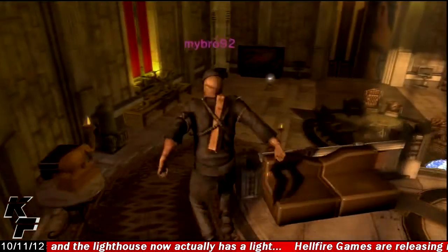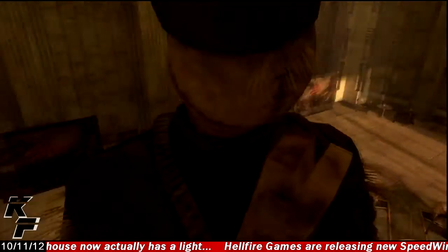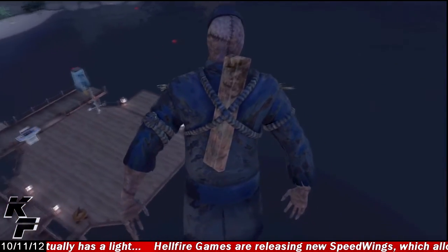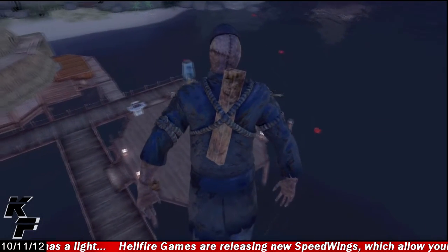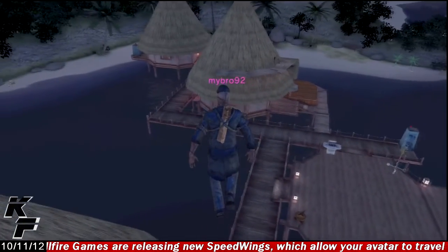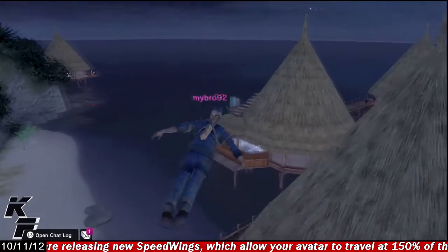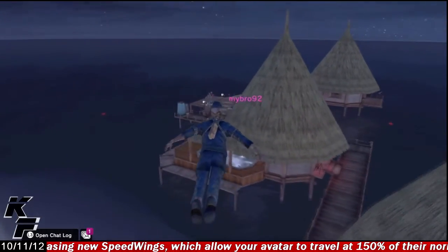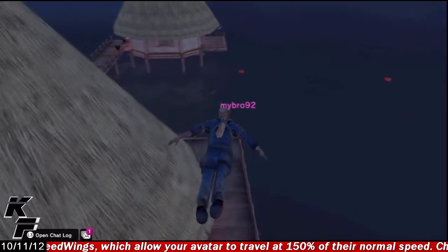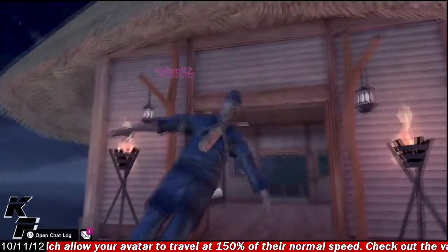Also, some personal spaces have invisible walls which you're not going to be able to fly through. It's been speculated by many in the Home community that wherever you're able to place furniture within your personal space is where you're going to be able to fly, and where you cannot place furniture is where you're unable to fly. Since each personal space is different, if you decide to buy the Essence of the Seven Winds Active Item, you'll have to experiment within each personal space to see where you can and cannot fly.